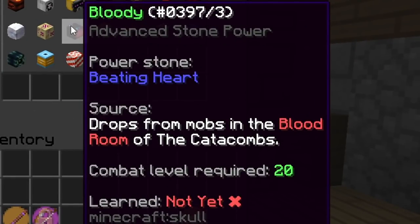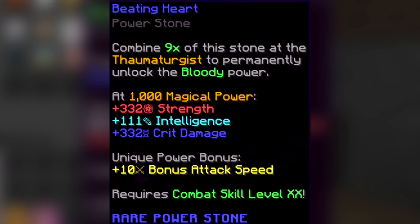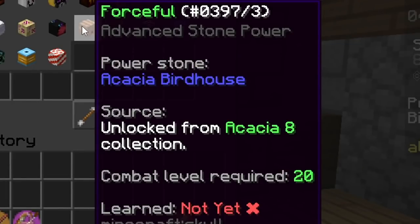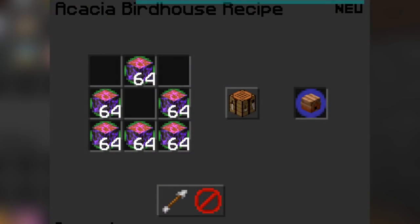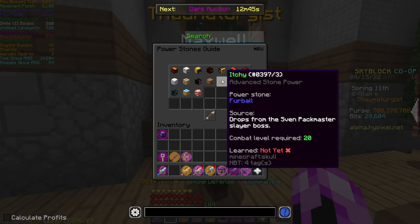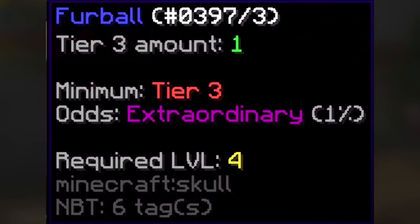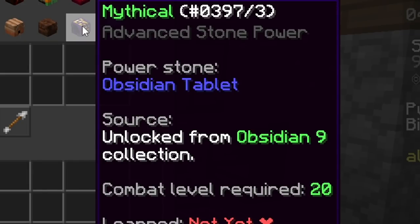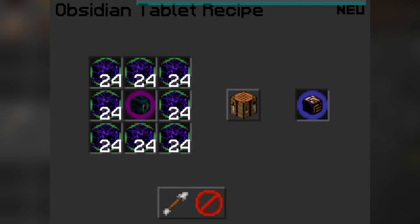The next is Bloody — you get this from the Beating Heart which is just from dungeons, and this one is very old. Next is Forceful — you get this from the Acacia Bird House unlocked in Acacia Collection 8, and here's how you craft it. Then there's Itchy — from the Furball Power Stone which drops on the Sven Packmaster boss; someone's already gotten it and it's not too rare, I believe it's an extraordinary drop. Finally, Mythical comes from Obsidian Collection 9 with the Obsidian Tablet crafting recipe shown on screen.